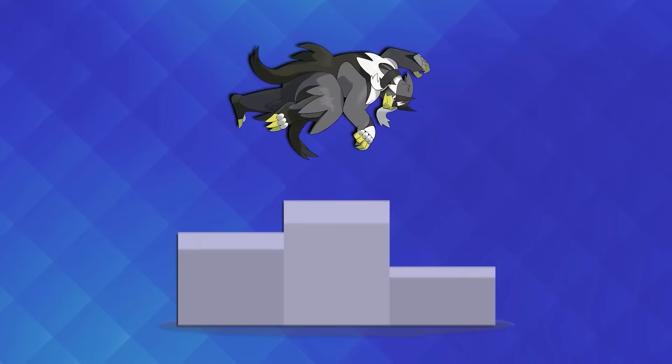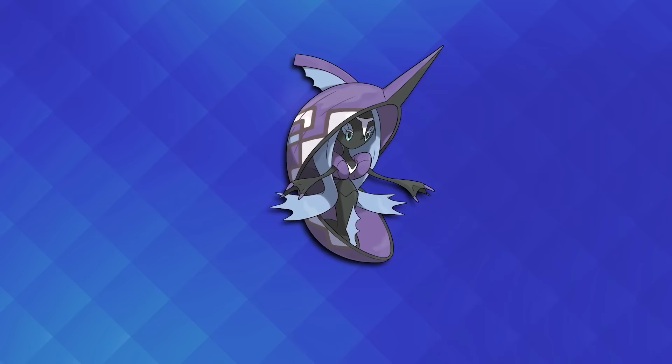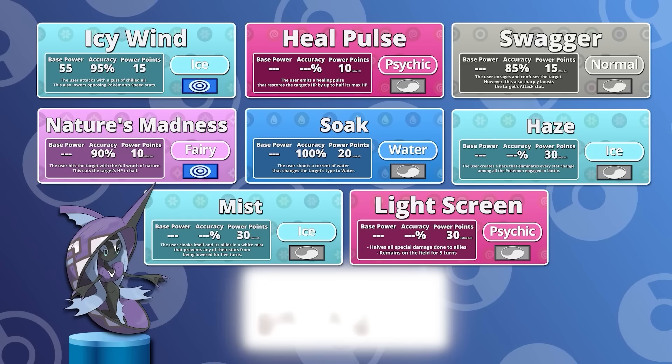The second best water type Pokemon has to go to Tapu Fini. Unlike Urshifu, Tapu Fini is incredibly well designed — I'd argue it's one of the best designed Pokemon ever from a competitive standpoint. Tapu Fini gives the player an enormous amount of freedom in how it's used. Its stats imply it wants to be defensive, and if you want, you can use it that way, using moves like Icy Wind, Heal Pulse, Swagger, Nature's Madness, Soak, Haze, Mist, Light Screen, and Taunt to control the pace of the battle and disrupt your opponent. With Choice Specs, you can have it do damage as well — Moonblast, Dazzling Gleam, Trick, and Muddy Water are spectacular attacks, and you can afford to train Tapu Fini offensively because its natural defenses are so high.